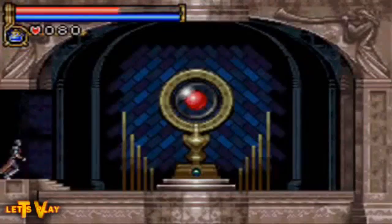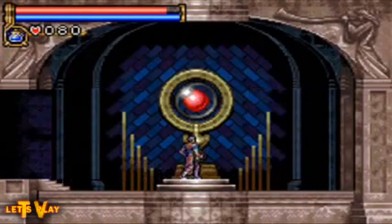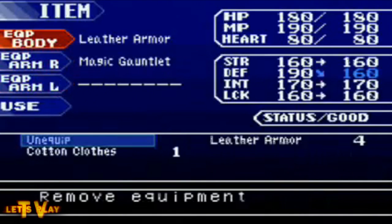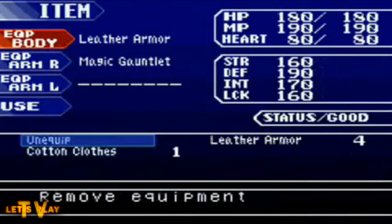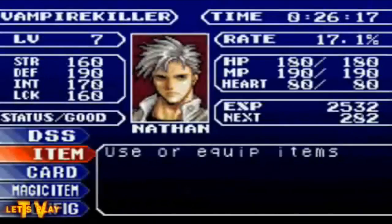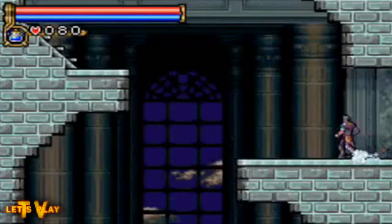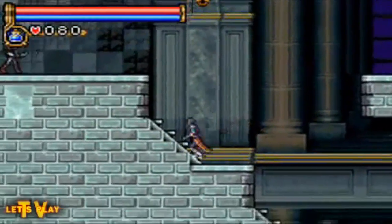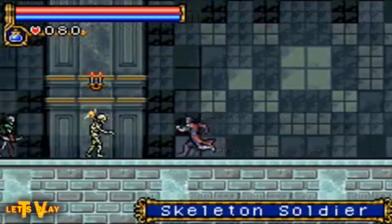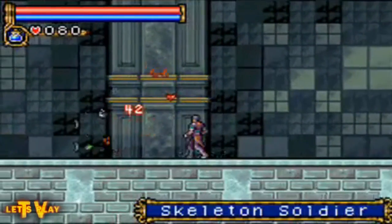Going down here to the save point. Let's take a look at my items real quick — I don't really have any good items to equip besides what I have now. I only have potions, a mind restore, and a heart, so nothing I can really use. I don't like using items in battle anyway; I'd just prefer to go to the save point.